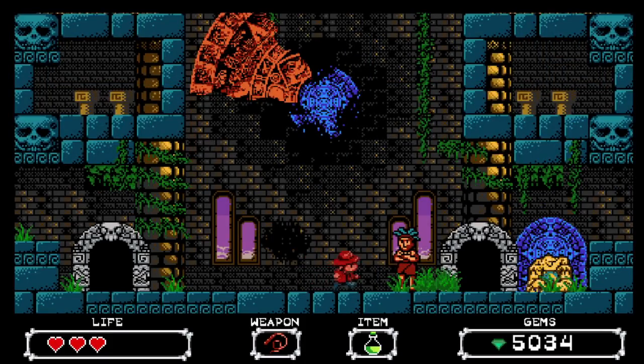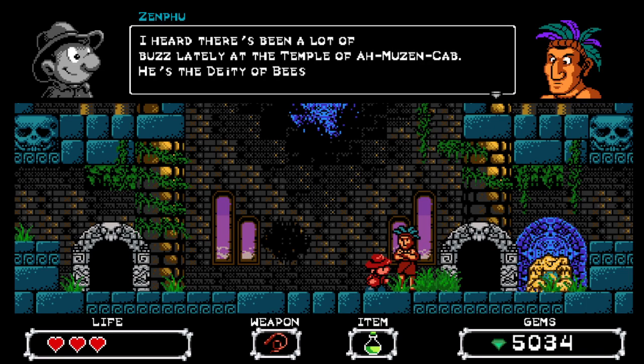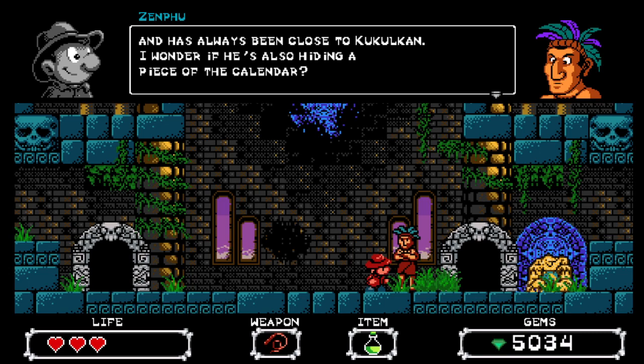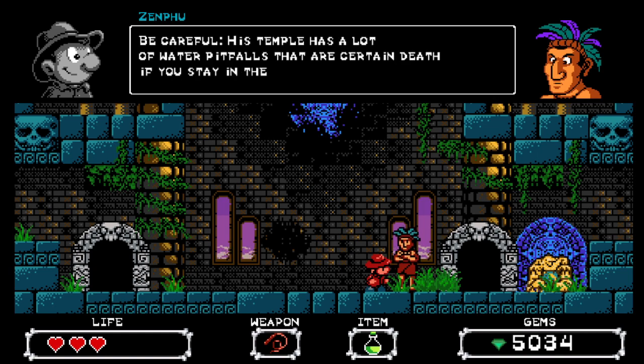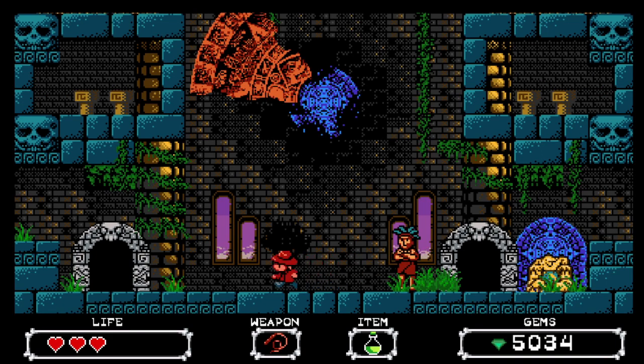It looks like there are other rooms around that I'm going to have to explore. I have 10 skulls now. 'Nice job getting back a piece of the Hab calendar. There's been a lot of buzz at the temple of Ah Mazin - he's the deity of bees. He may be hiding a piece of the calendar. Be careful, his temple has water pitfalls that are certain death if you stay in too long, but bees don't like water so it makes a great hiding place.' I think we're going to end the episode here. I hope you are enjoying it - it's exactly the early computer-style action adventure platformer I was expecting. Thank you for watching and I'll see you in the next episode, bye everybody!